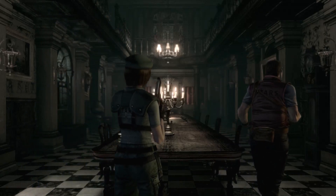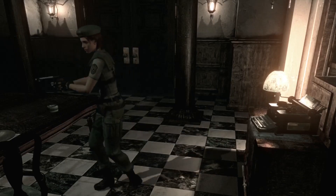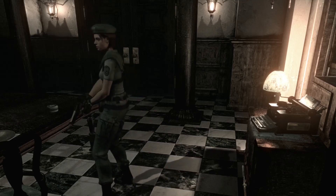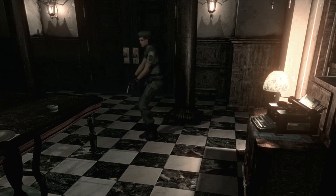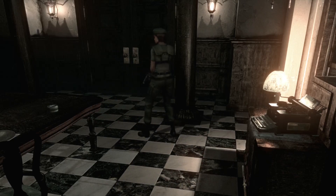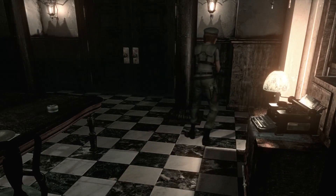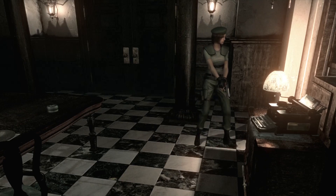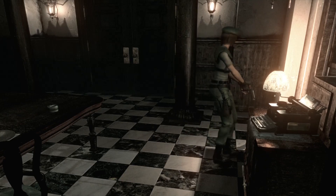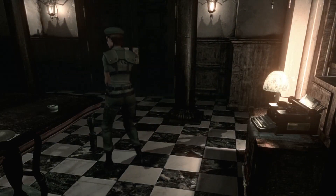I always thought Jill's shoulder armor was hilarious — it's just funny looking. So if you've never played a Resident Evil game, these are tank controls: you move around like this, hold the run button, and backstep like this. If a zombie attacks and you backstep, it'll more than likely miss, and then you can just run around them. That's the key movement technique.